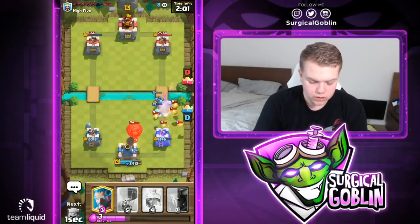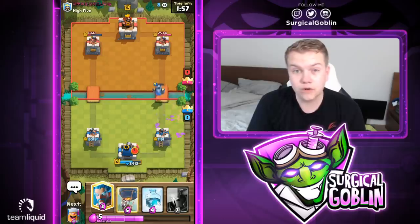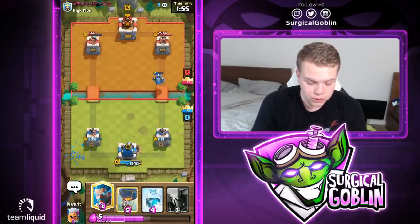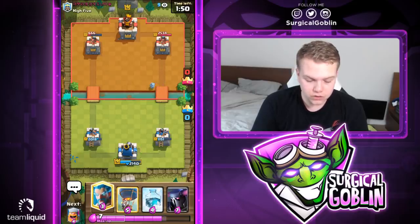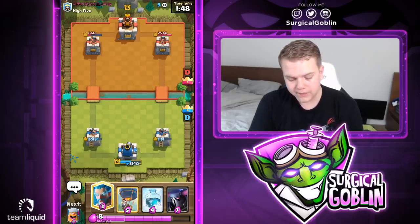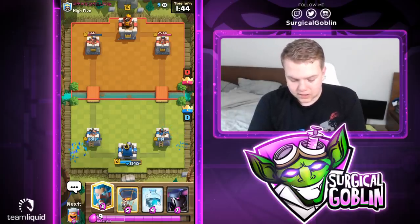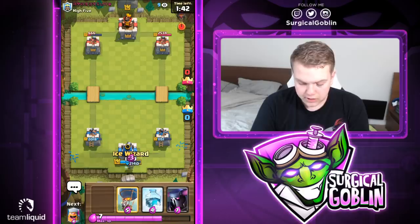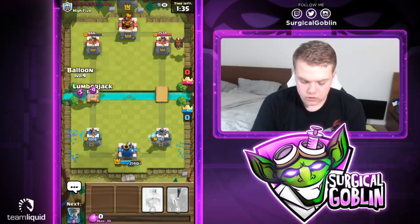Let's go with mega minion protecting the ice wizard and zap his lava pups. His balloon on the king tower gets two hits — need to watch the overall damage. Right side tower is down to 1151, king tower down to 2140, and I took two hits from the mega minion on the left side. A decent start — not the best, but let's go with ice wizard again and consider pressuring the left side.